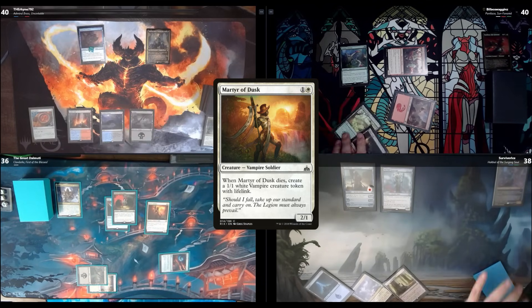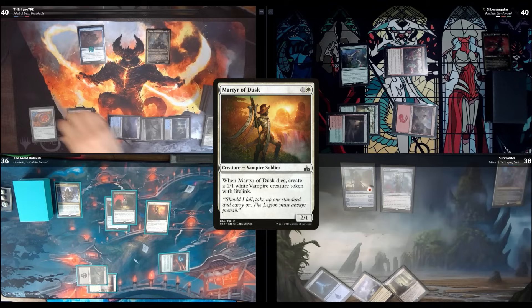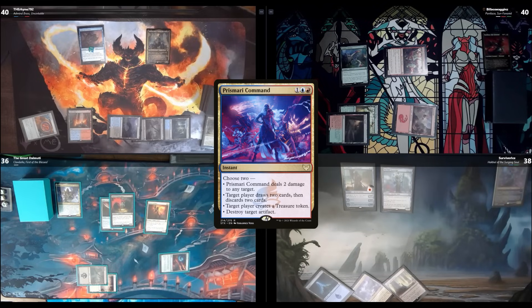Untap, draw. I'll play my land for turn. I tap three and cast Prismari Command at sorcery speed. I'm going to draw two cards and discard two cards. What does that equipment do, Kodo? Whenever a creature dies, put a +1/+1 counter on it — if it's a vampire, get two +1/+1 counters. It's harmless. I'll just destroy that.